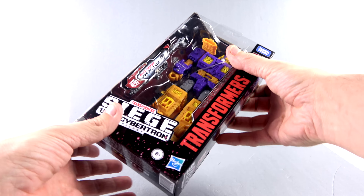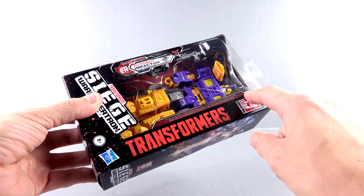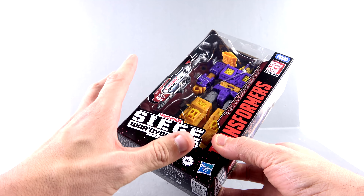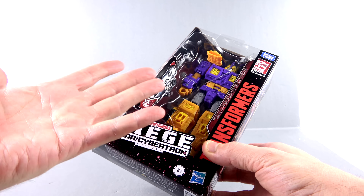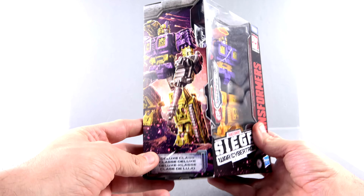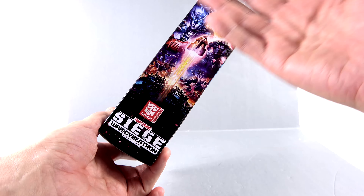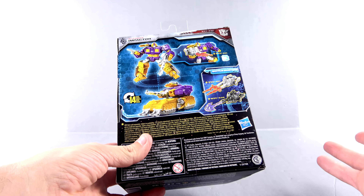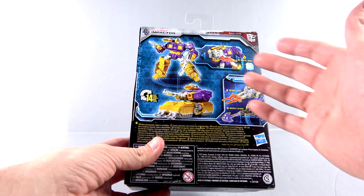For the package, much like all these figures, you got that Transformers text along the side with the Generation logo. You do get this extra read-up that says he was fan voted — in 2018 he and Mirage won, and those are the figures we got. There's an open window that fully showcases the figure, his name, all that. The side has a pretty cool image of him. He's a Deluxe Class. The opposite side has a familiar image of the Ark blasting off from Cybertron, and on the back you can see images of him in robot and vehicle mode. He transforms in 14 steps.